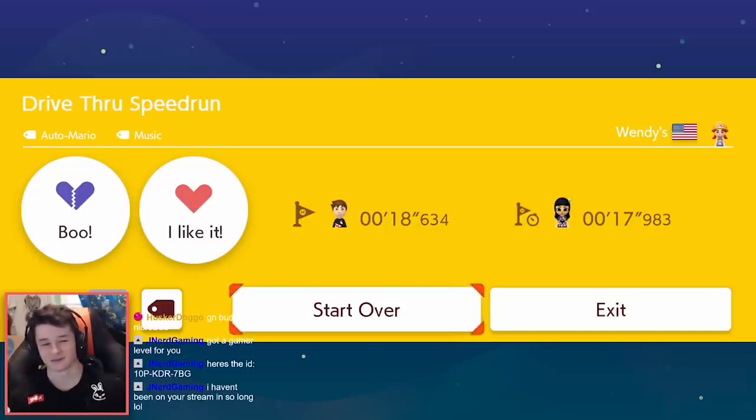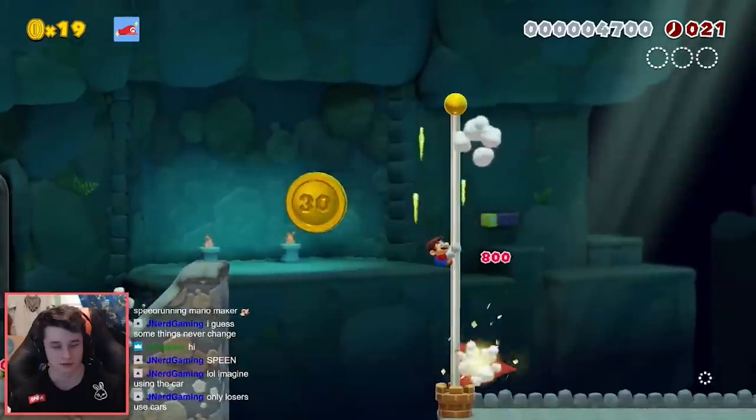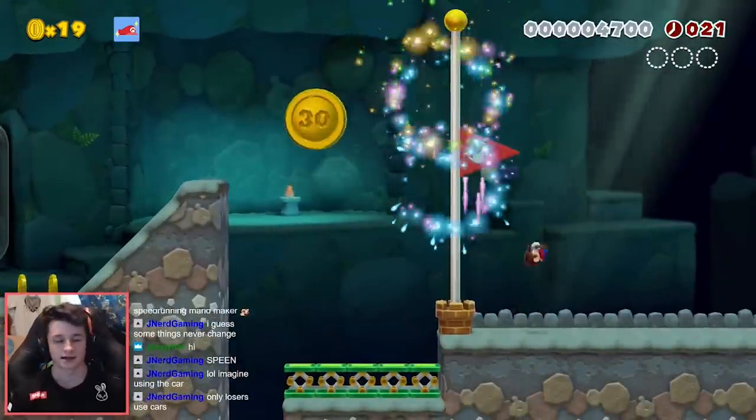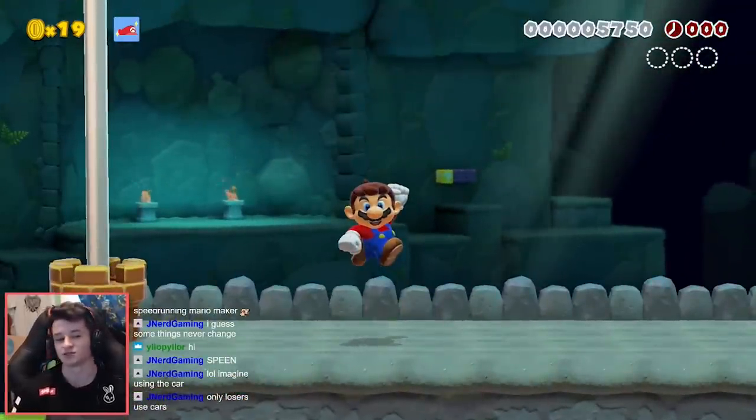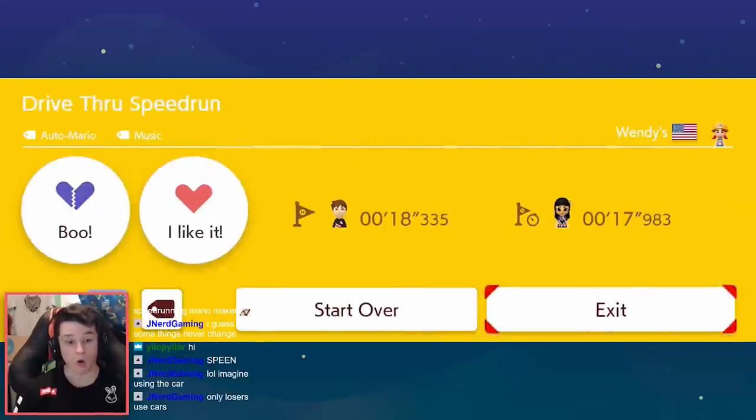Now I'm just a little bit over 0.6 away. I gotta save a little more than half a second. This might be the easiest level to optimize out of all of them — or not the easiest, but there's less to do in this level than the others. I kind of like that jumping off that goomba is probably better because you don't have to run up that slope, which might slow you down.